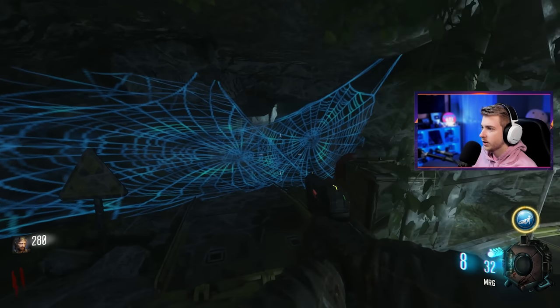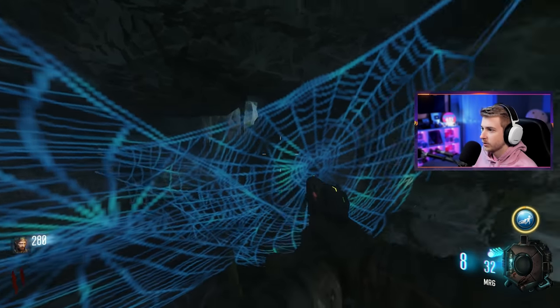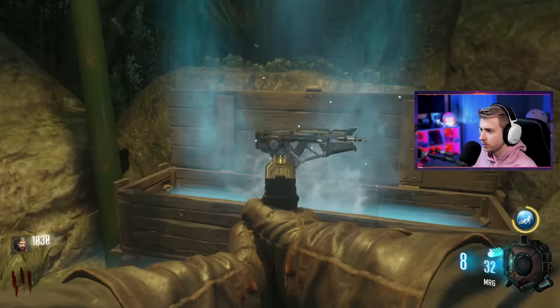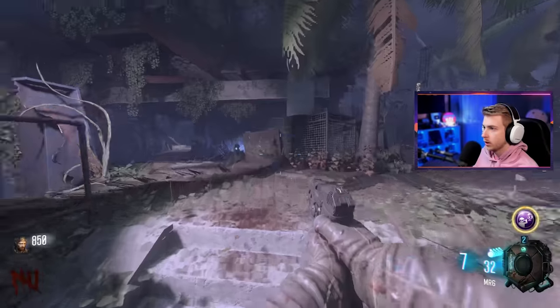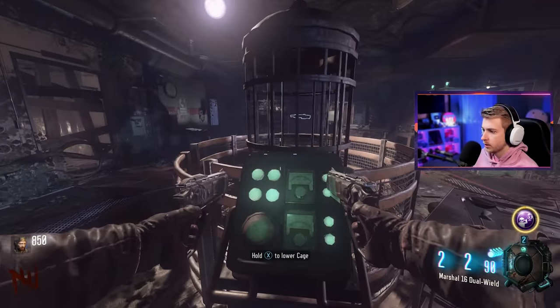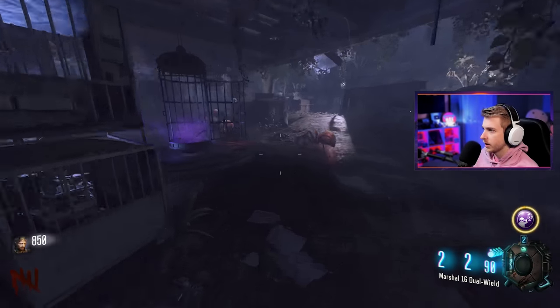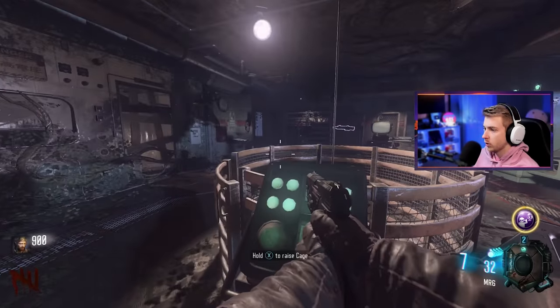Once we get that wonder weapon, we can come over here, shoot it at these, and then we fight that big spider, which I'm excited about. Maybe we can skip the whole process of building the wonder weapon — we can get it out of this box. One quick pull. Nope. But dual-wield marshals, not bad. We got a spider around here — there's a cage that we can lower from up here. Is this it? Yeah, lower the cage, and we can go ahead and try to get a spider trapped in there.